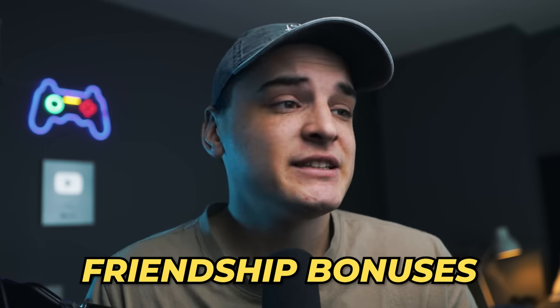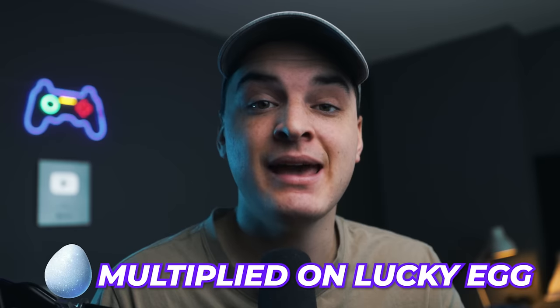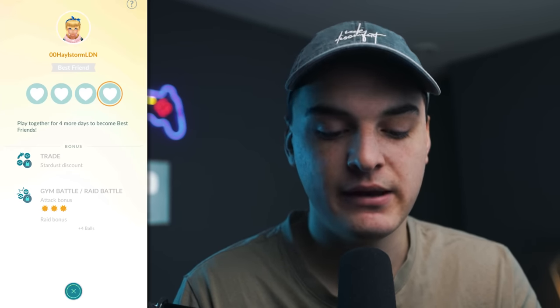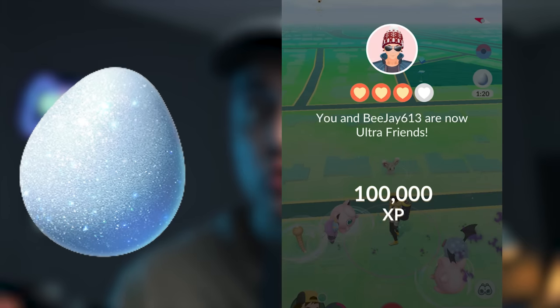Friendship bonuses are a great XP source. When you hit Great Friends, Ultra Friends, or Best Friends in Pokemon Go, you get an XP bonus that can be multiplied with a Lucky Egg. I recommend stacking and timing these — for example, coordinating with friends on Campfire to align friendship bonuses. Then during a Lucky Egg, hit those friendship bonuses during Raid Hour with two passes, or during a Double Evolve XP Spotlight Hour. Best Friends gives 200,000 XP and Ultra Friends gives 100,000 XP on a Lucky Egg — one of the best ways to get XP as a free-to-play player.